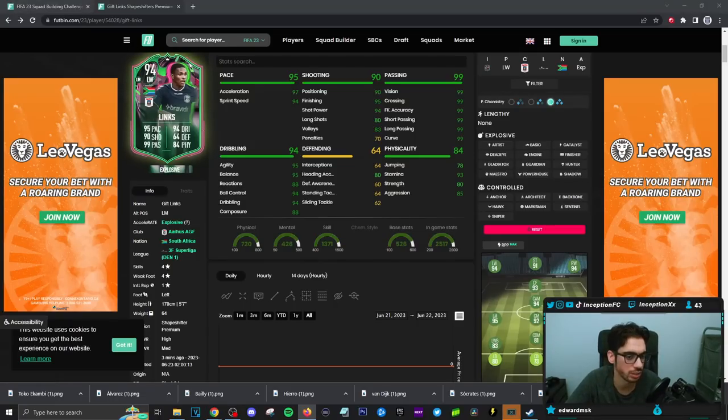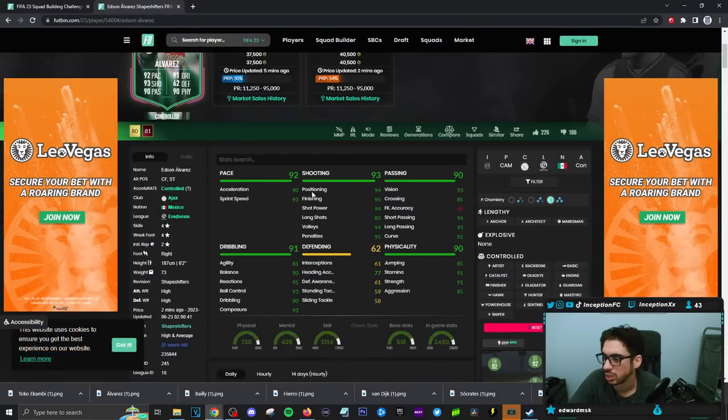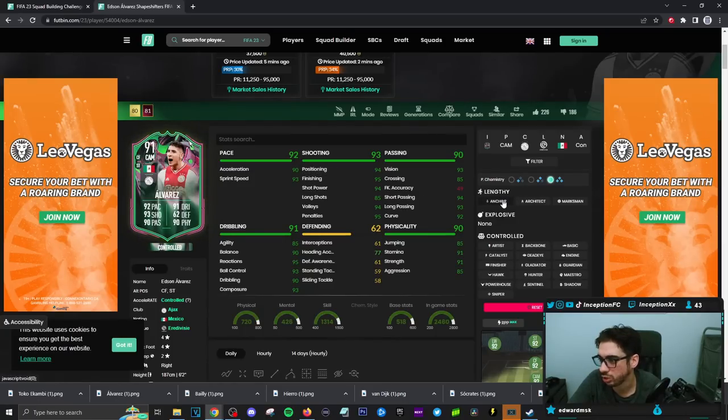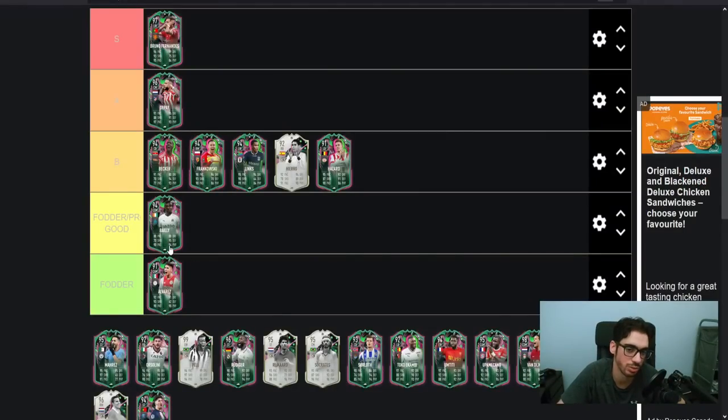Alvarez — I'll put him into fodder. He's a card people will mostly use for SBCs. You could technically make him a lengthy player on a marksman chemistry style, but I think people are going to use him for fodder, especially with the Eredivisie situation.